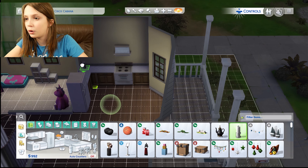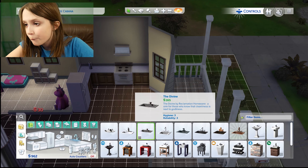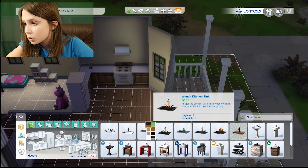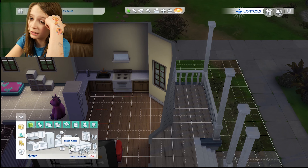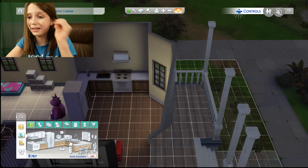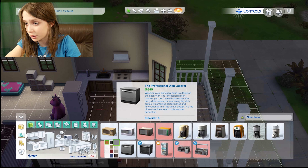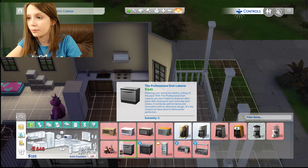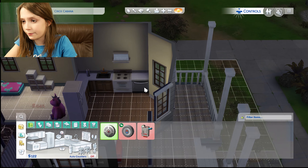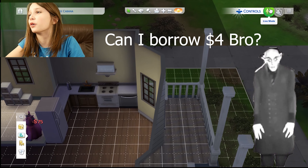I'm gonna give her a paper towel and she needs a sink. I'll give her a dishwasher that cost me six hundred dollars — I guess I'll do it. She's gonna have to have a really good job. That's orange — orange would go horrible. And a fire alarm of course, we are all about safety. I have four dollars left.